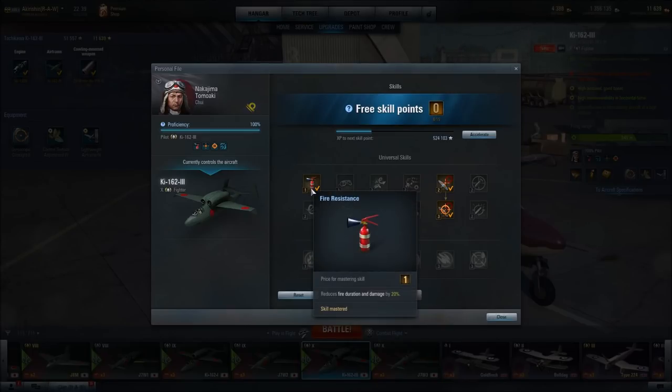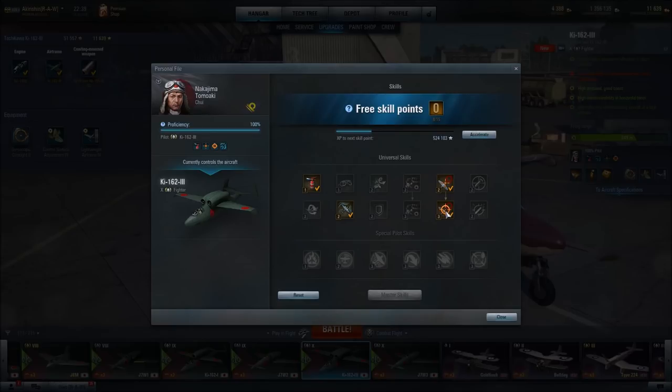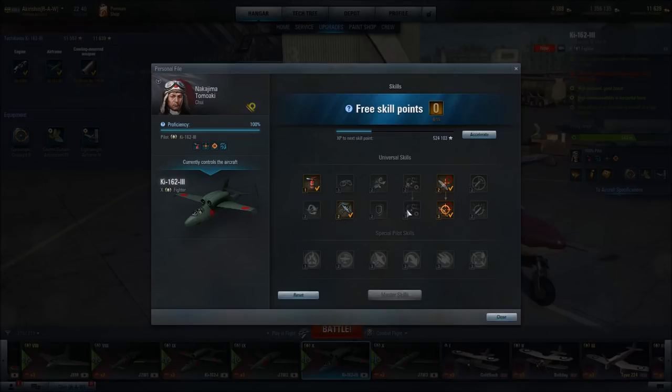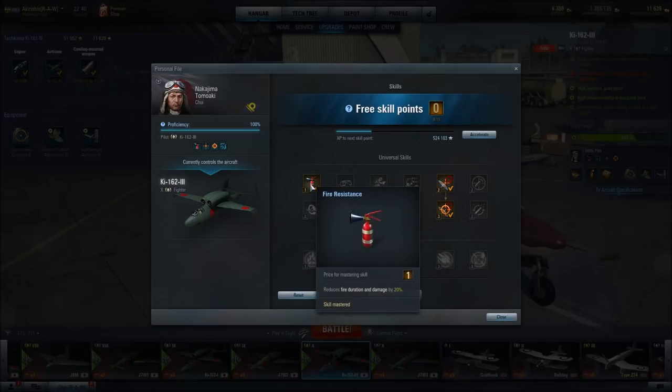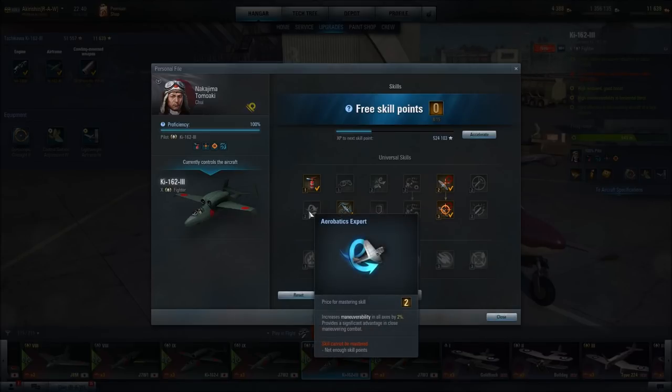To fight fires without using a fire extinguisher consumable, I've gone with Fire Resistance, which reduces duration and damage of fire by 20%. In the maneuverability and engine build, instead of accuracy and dispersion skills, I would go with Engine Guru 1 and Engine Guru 2, along with Aerodynamics Expert and Fire Resistance. If I had two more skill points, I would go with Aerobatics Expert.